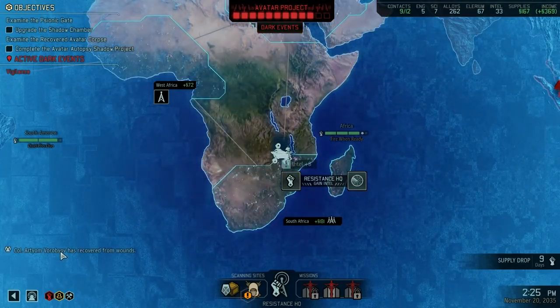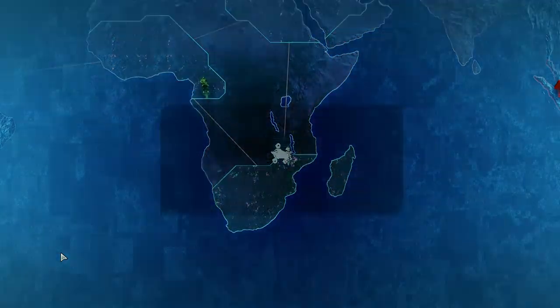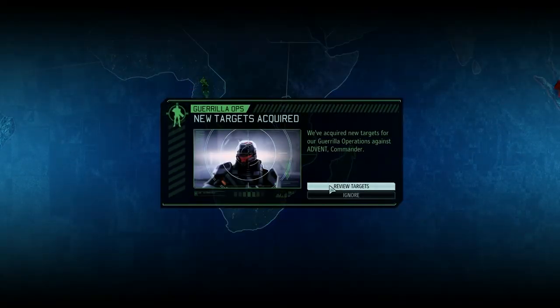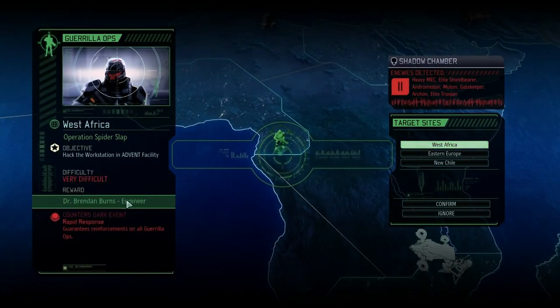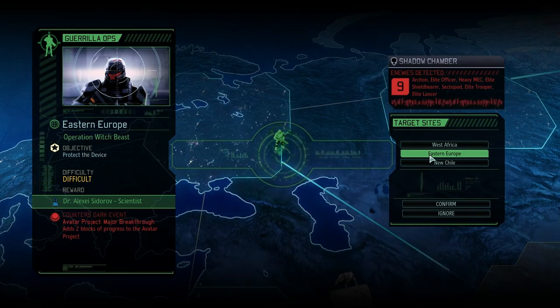One of my snipers has recovered — Artyom Vorobiov. Louise is back as well. New targets acquired for guerrilla operations against Advent. We can get an engineer — we actually are short on engineers. Operation Spider Slap guarantees reinforcements, so that counters that. Eastern Europe is a bit easier. Major breakthrough — adding two blocks of progress to the Avatar project. We can counter that, I think I'll probably go for that one.